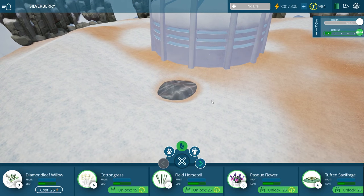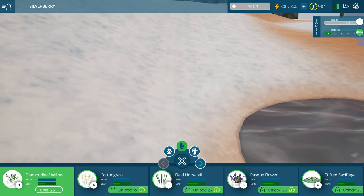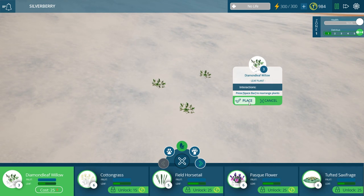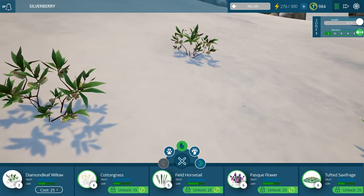Without further ado let's start getting some life added in! We have diamond leaf willows — let's see what those look like. Oh, you're so tiny, so itty bitty! And we can press spacebar to rearrange the plants now — there have been so many updates! I'm so pleased they're still coming out with DLC for it too.